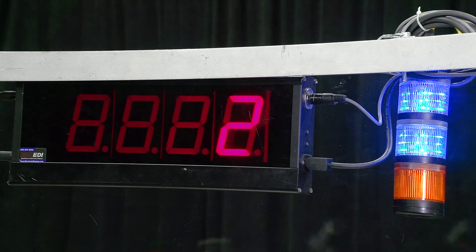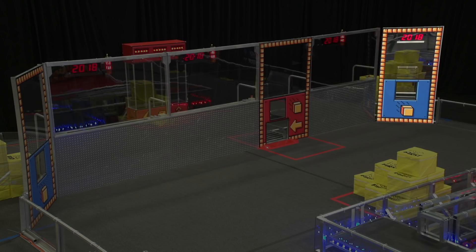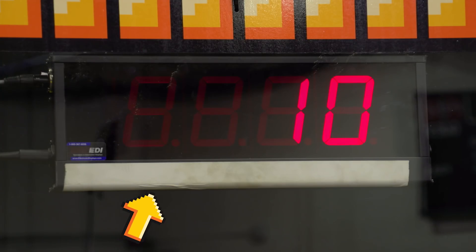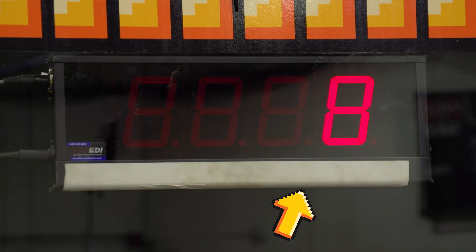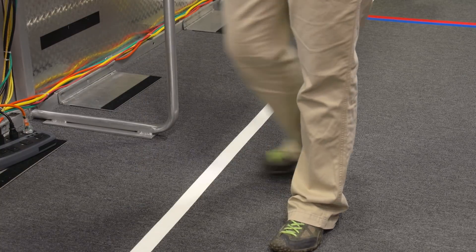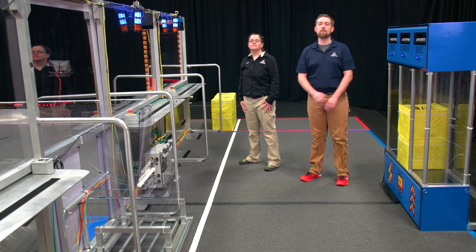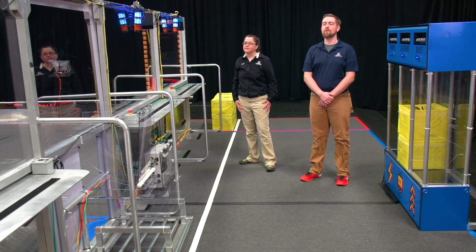Each player station has a team sign that displays their team number throughout the match. The official time remaining in the match is displayed on signs hung from the portal closest to Station 1, identified with a white strip of tape. The starting line is two and a half feet away from the Alliance wall. Drive teams must stay behind it during auto. Visibility around the scale will be a trick this year — be sure to check the rules about protected zones. Good luck, and we'll see you at the competitions!